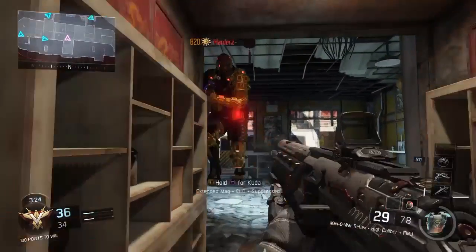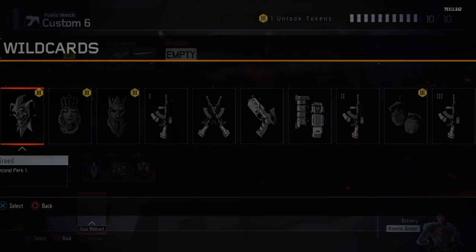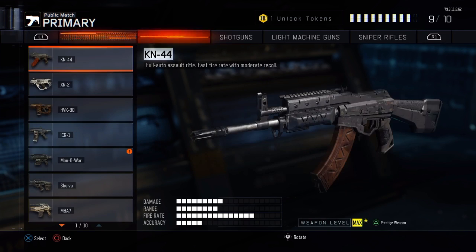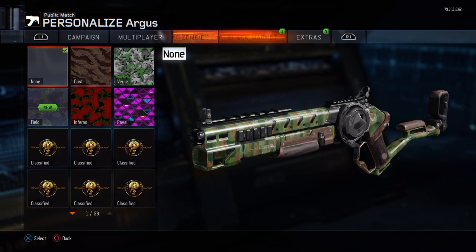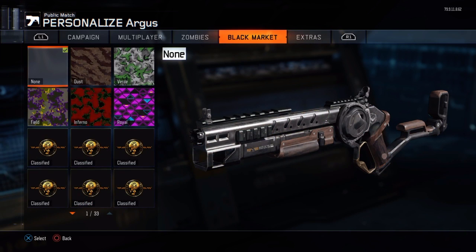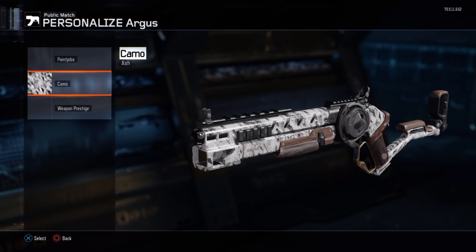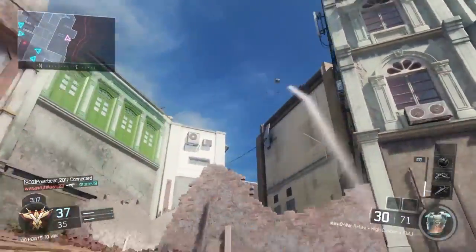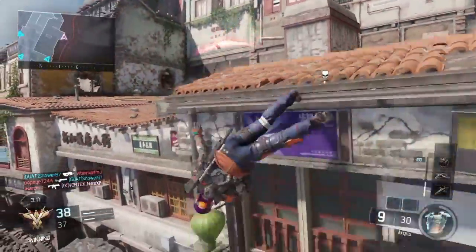For the secondary weapon I chose the Argus. Unfortunately with the Pick 10 system I couldn't put any attachments on it — the most ideal attachments would be Fast Mags and Extended Mag, but the Pick 10 system is very limited so I was limited to just the base Argus. I put the Ash camo on it because the normal Argus is too dark and too black to really show the silver that the Gnasher has. The Ash camo is white but it's the closest thing to making the gun look silver.